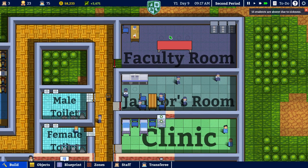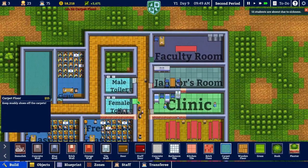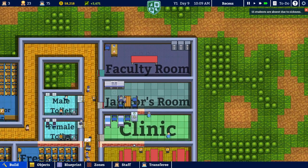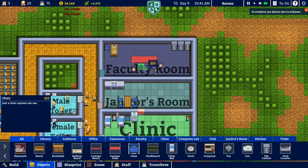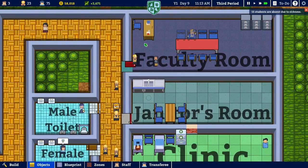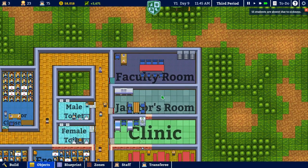So we've expanded the janitor's room and we've added a faculty lounge here. Let's throw in a few chairs. Now maybe they don't think they're going to eat there, but it's something. It looks right. It feels right to have an actual table there for them to eat in the faculty lounge.